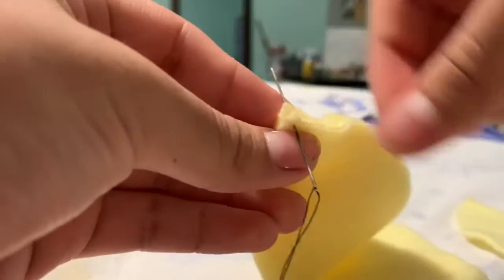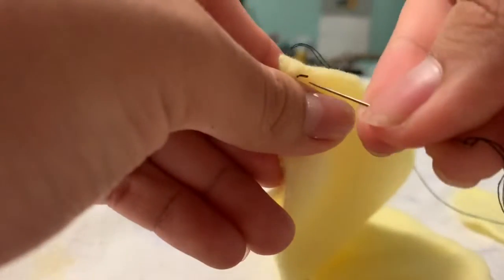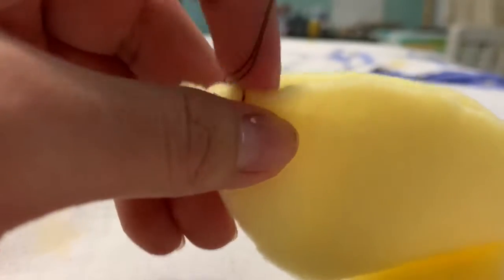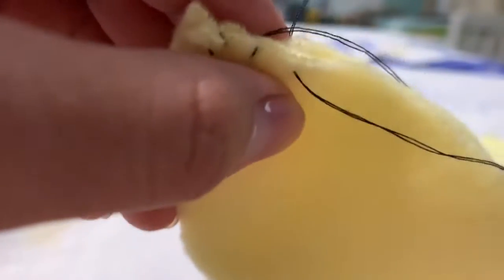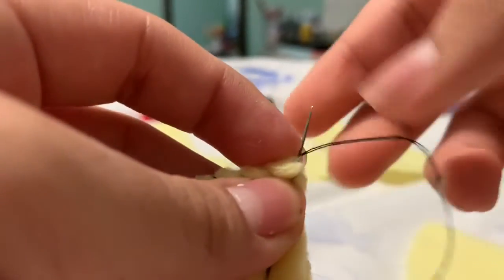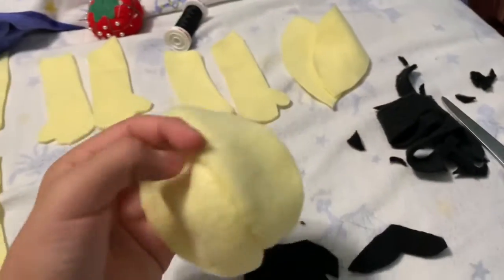I'm going to show you how to sew. You poke it through and pull, and you're going to do that — just repeat this easy step. You're going to want to poke it through like that, one, two, one, three. For those two pieces, do the exact same thing.